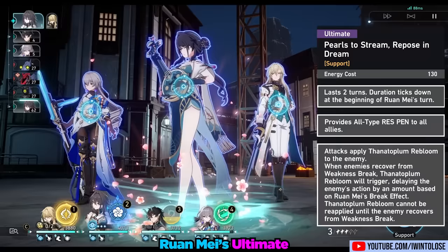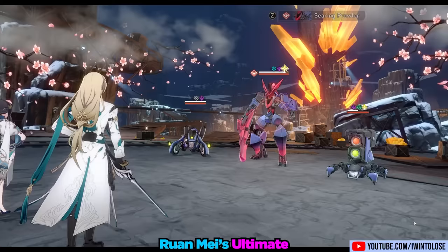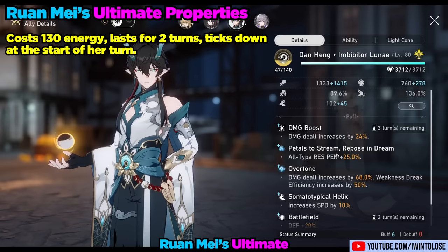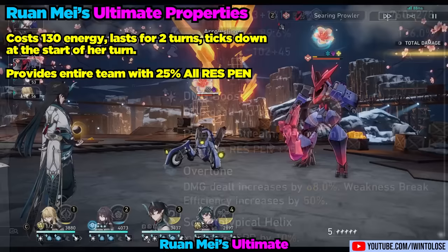Up next is her ultimate, Petals to Stream, Repose, and Dream. It costs 130 energy and lasts for two turns. Her ultimate creates a field which provides her team a couple of key benefits. The first benefit is all-resistance penetration for her entire team. When any character in the team attacks any enemy, they gift our friendly enemies with a lovely flower on their head.